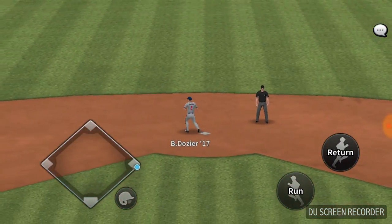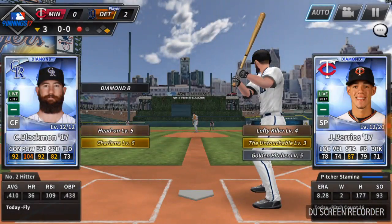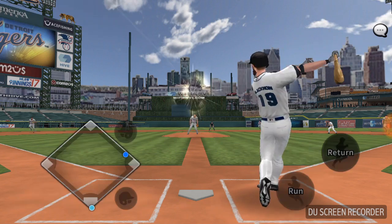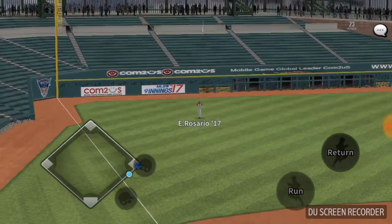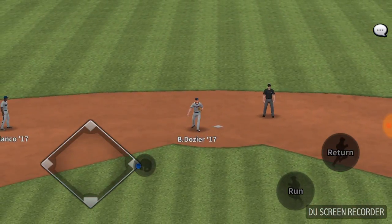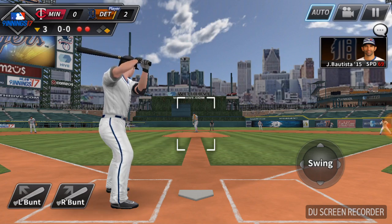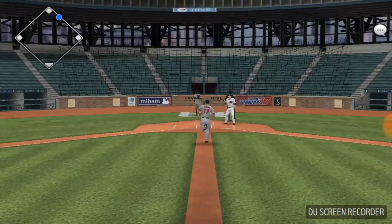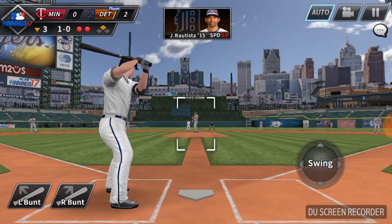The best perks for a hitter, I would say, are Legend — which increases all of your stats — Charisma, and Master Base Thief. Charisma lowers the pitcher's abilities, and Master Base Thief, once you're on base, also reduces them. So if you have a batter and a base runner with those perks, you could make that pitcher a lot worse.